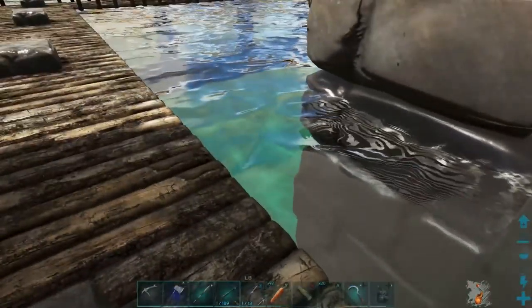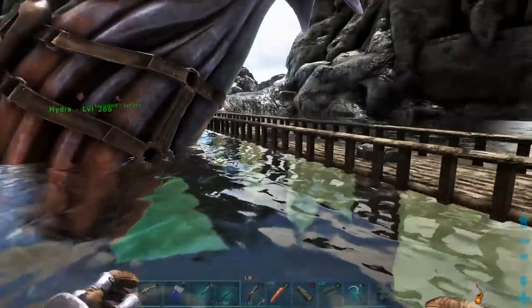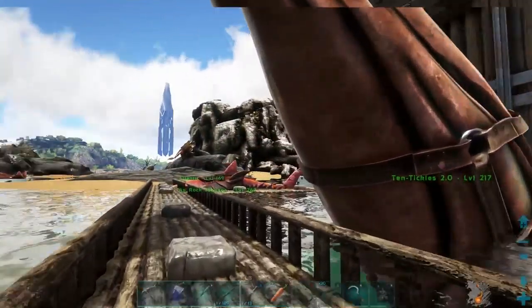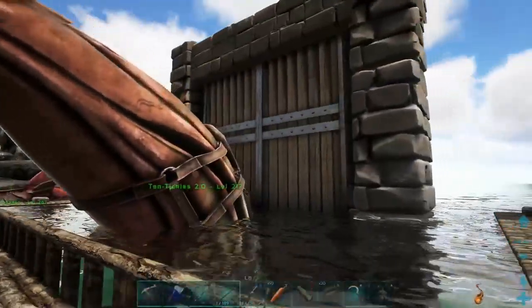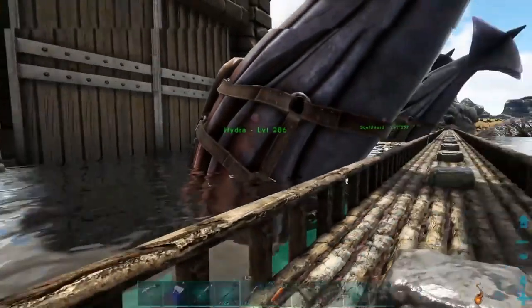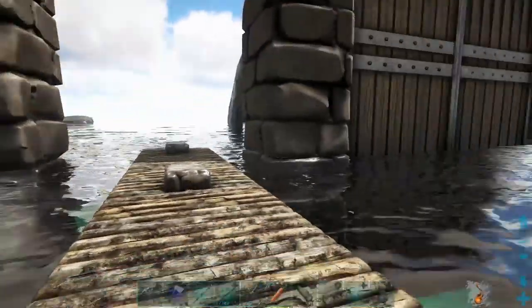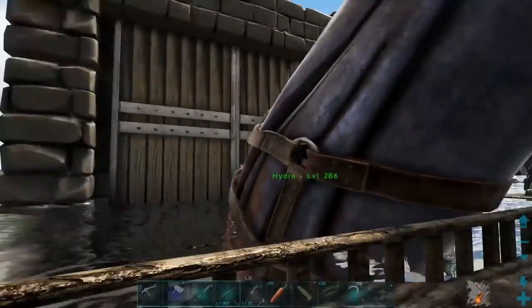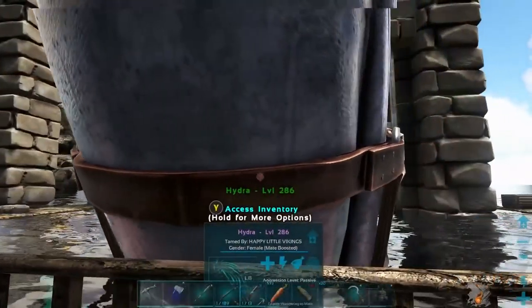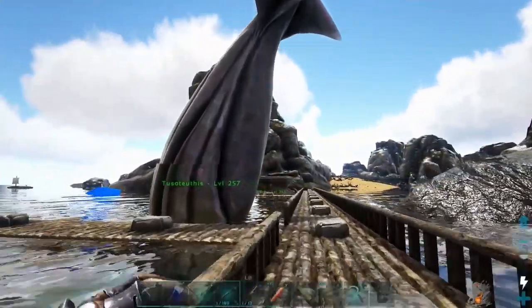Granted, there's a little bit of a gap on each side. But this was for breeding purposes. One of my friends wanted a male squid for his female squid to start breeding. I said, okay, give me 1500 metal and I'll get you a male squid. So we slapped those behemoth gates up, got the 1500 metal, and we got him a male. All four squids are over here — Tentacles 2.0, Hydra, Squidward, and the Tuso Toothis that we got in the last episode.